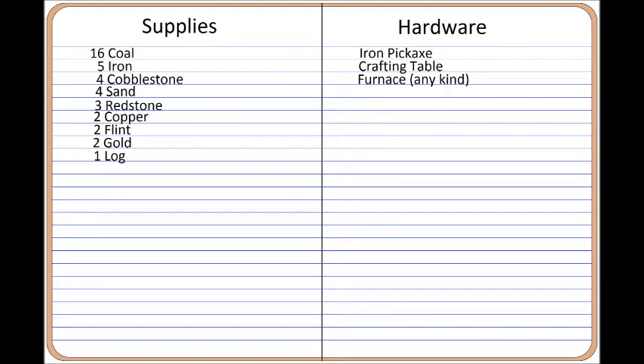Here are the supplies you'll need: 16 coal, 5 iron, 4 cobblestone, 4 sand, 3 redstone, 2 copper, 2 flint, 2 gold, and 1 log.